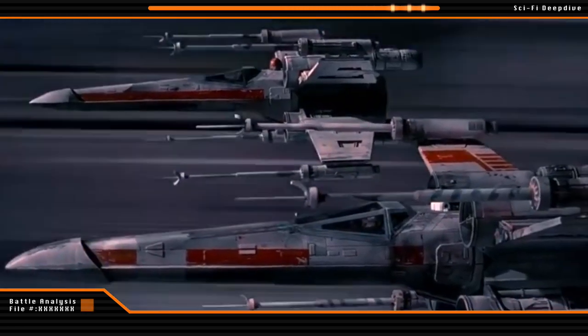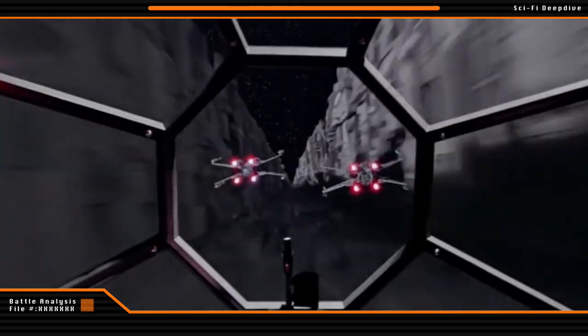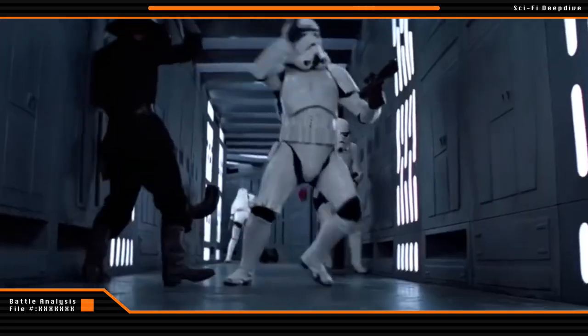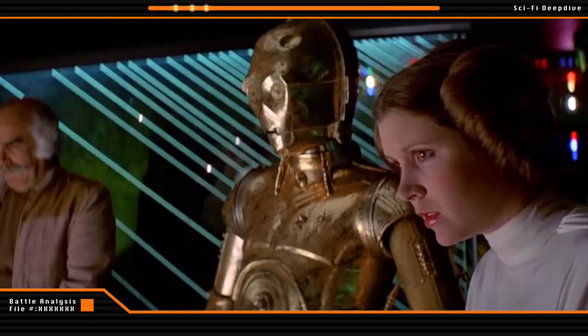However, they were unable to distract Darth Vader's TIE Fighters, who quickly swung in behind the advancing X-Wings. Ultimately, Vader was able to clear out Red 10 and Red 12. However, Red Leader was able to get a shot off on the exhaust port before pulling up out of the trench. Unfortunately, this first shot glanced off the side of the opening to the exhaust port and impacted behind it, ultimately failing to make its way down the exhaust shaft.